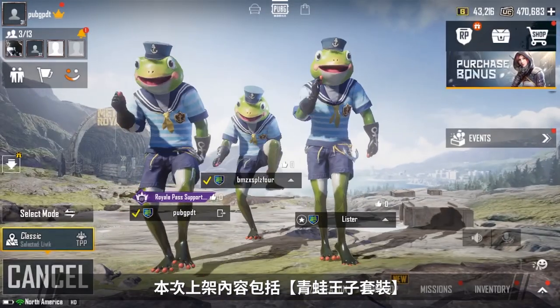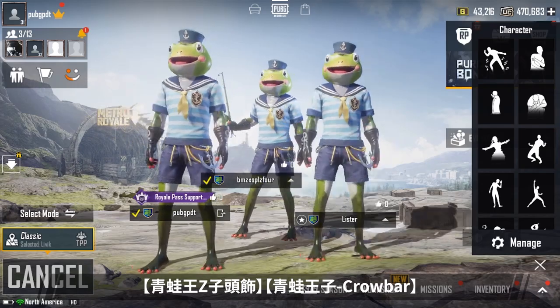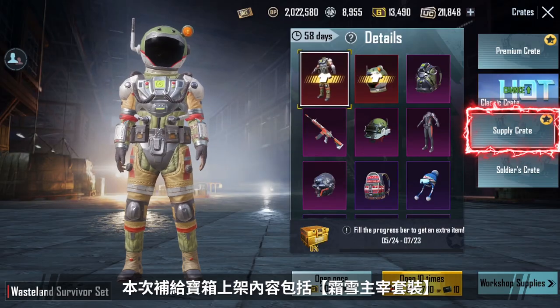Are you getting excited? The Frog Prince Set, the Frog Prince Headgear, and the Frog Prince Crowbar will be available in the AG shop this time. These items can be purchased directly in the shop with AG after the version update.